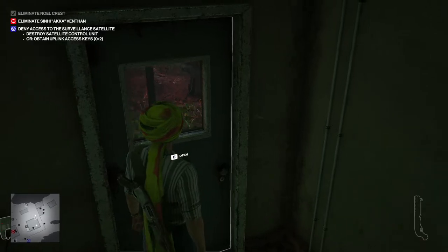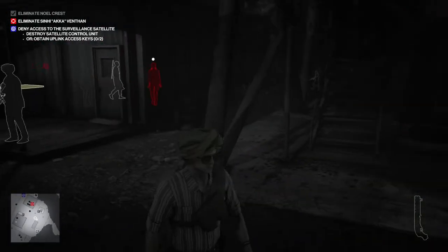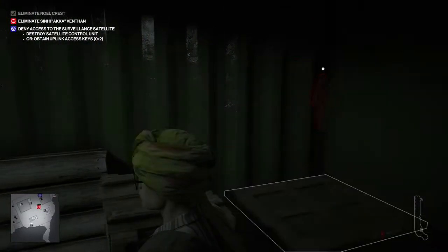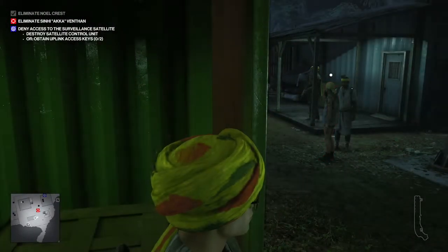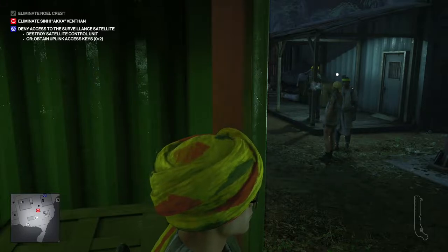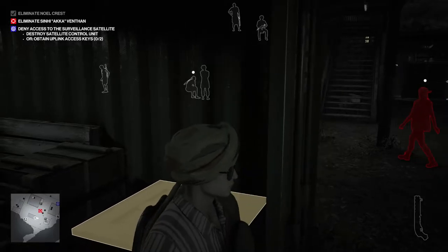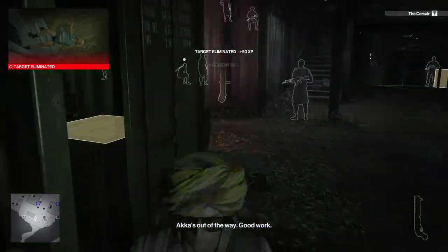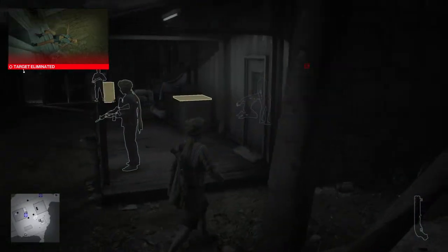Oh, she's in there - she'll know it's me. Gotta be careful, where's she headed? Oh no, she's coming over here. Objective says destroy the satellite control unit or obtain uplink access - she has one of them. Is she about to go into that room? Looks like she is - yes. Accident kill. Now we just have to deal with the satellite control unit. Fantastic.